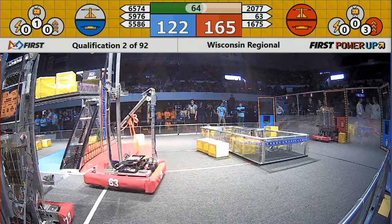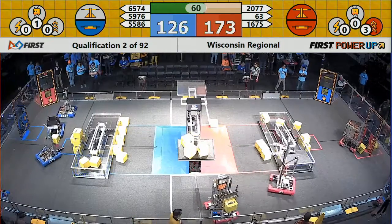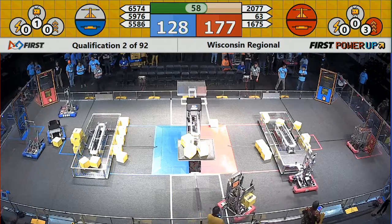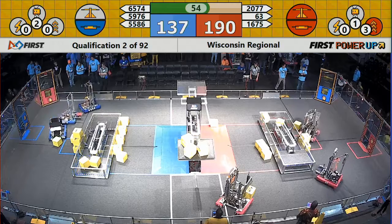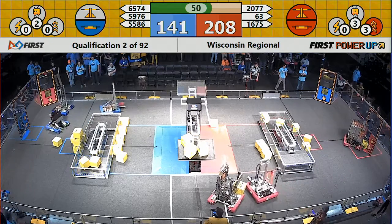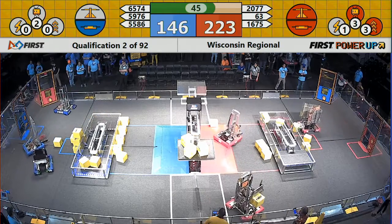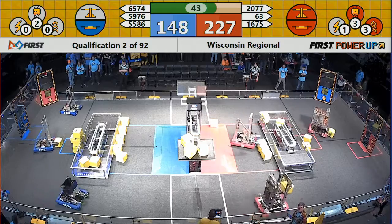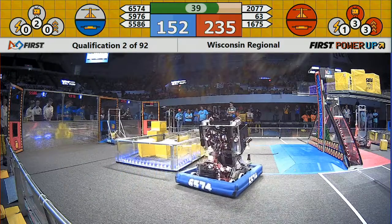UPS is attempting to put one of the power cubes into the human player station, transferring it over into the vault. So far they have accumulated six cubes in the vault on the red side — there's a seventh one. Meanwhile, the blue alliance has two cubes over in the vault on their side.